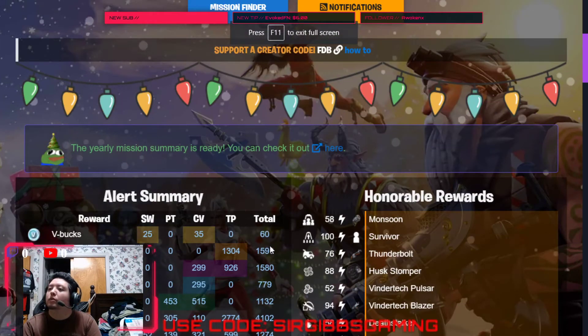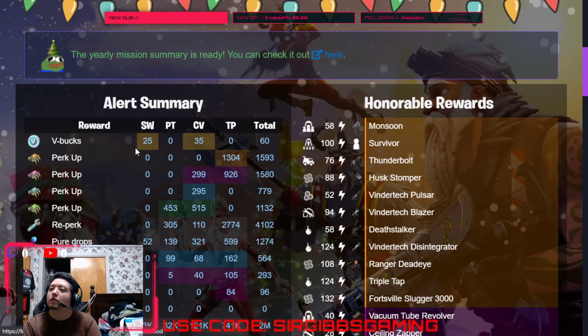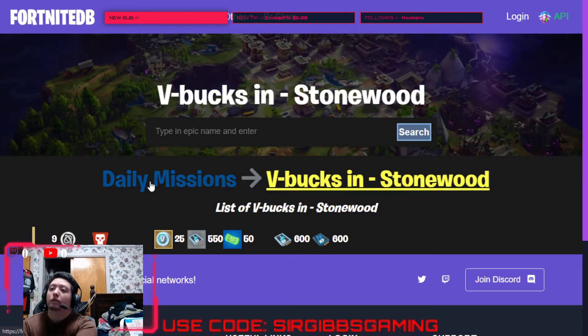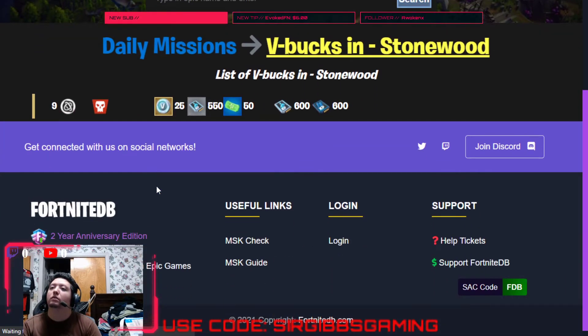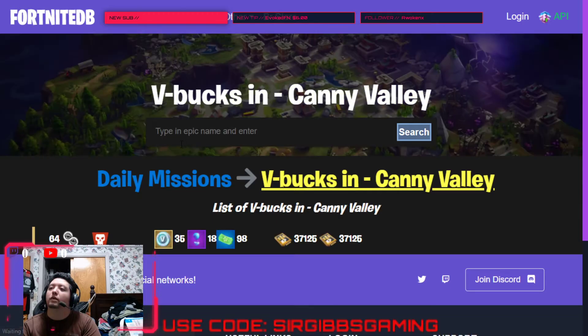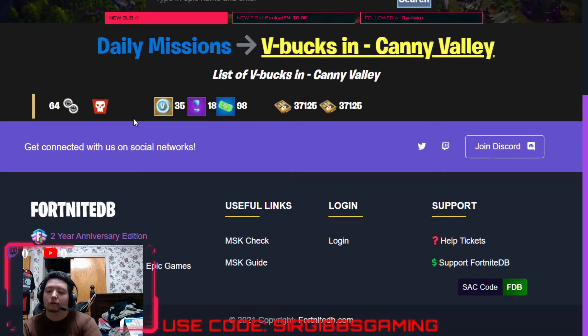So we have two V-Bucks missions. We got one in Stonewood, and it's in a level 9 single atlas. And then we got a 35 V-Bucks in Candy Valley in a 64-2 atlas.